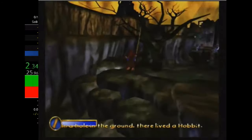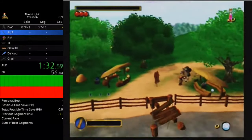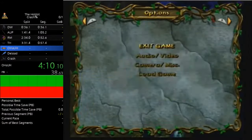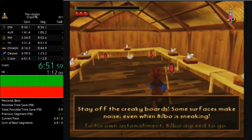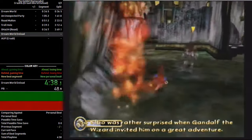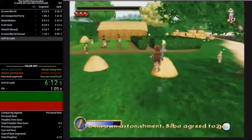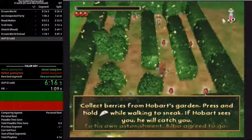With this knowledge in hand, I did a few run attempts. The category was easy to route: simply any percent your way up to Overhill and Underhill, exit the game while Bilbo was talking, fight the goblins in Dreamworld, then get caught by the chickens in an unexpected party. My final time for my first run was 6 minutes and 51 seconds. Later improvements, such as faster goblin fights in Dreamworld, implementation of the new trollhole log skip, and learning how to load in the berry patch instead of using the chicken coop, brought the runtime down to 6 minutes and 16 seconds.